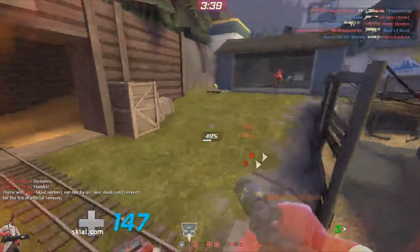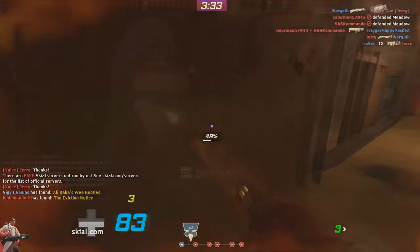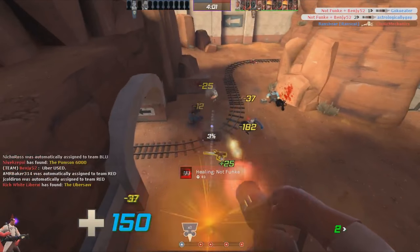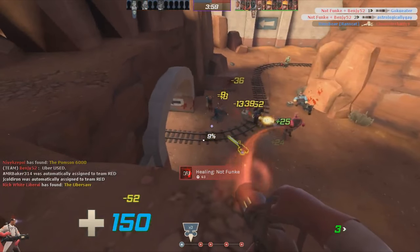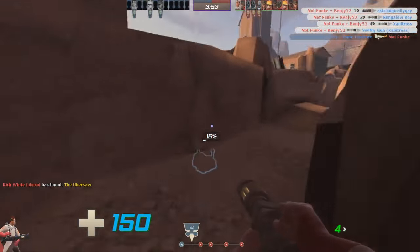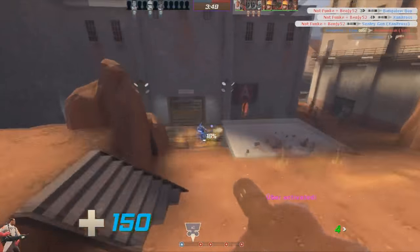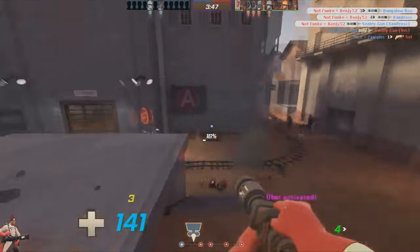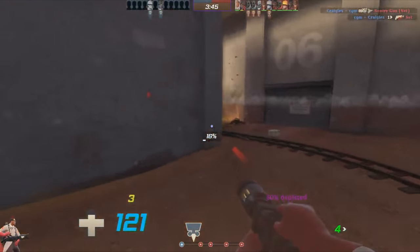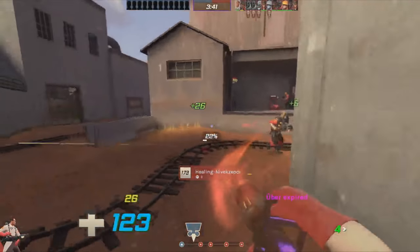As soon as you see even a little bit of your team's hold get demolished, get out. Run away and get to the next point. If your team does manage to hold it, you can always come back again. Eventually, as your game sense improves, you will be able to realise when it's time to cut your losses and go. If your pocket overextends or is about to die, leave him — it's much better you staying alive than trying to save an inevitable death for both of you. Just remember to watch all the sniper sightlines.